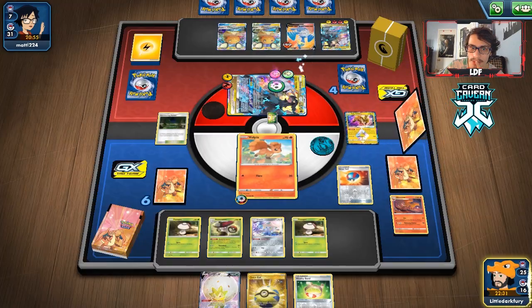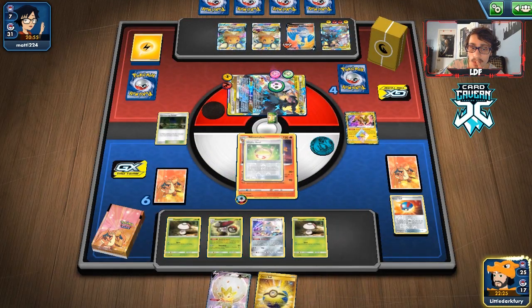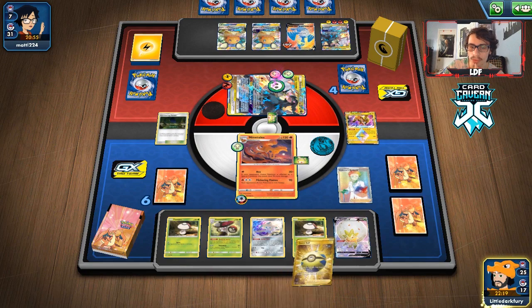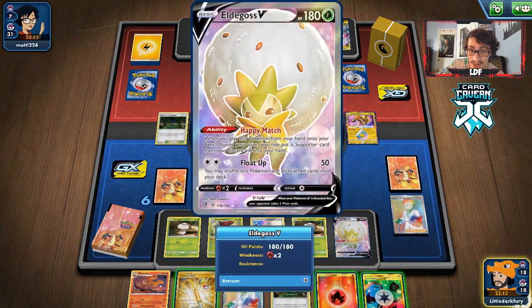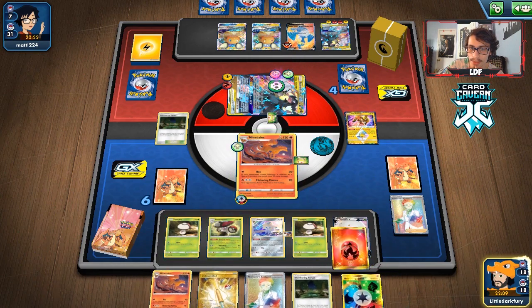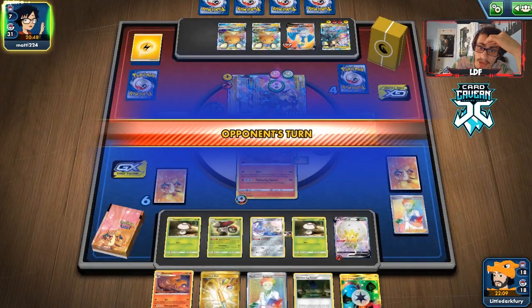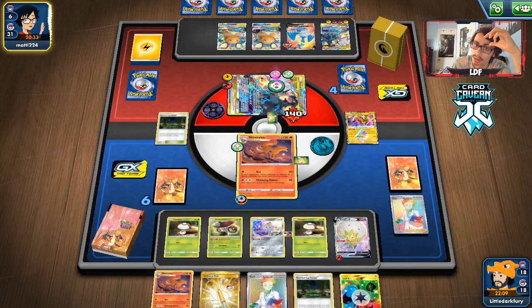I don't know if they have any Switches left — the fact none have been discarded recently is scaring me. Going Research, trying to get a Scoop Up Net for the other Fungus so I can bench another Vulpix. Didn't get a Scoop Up Net. Actually going to build up Eldegoss since it's our only other attack option. Best case they don't have a switching card. Their deck is very thin so there's a chance it's in hand. With Vitality Band we can knock out Reshiram — hopefully they don't have a Switch. Actually they can't do Cross Break or they'd deck out, so maybe we can sleep-block them out of the game.